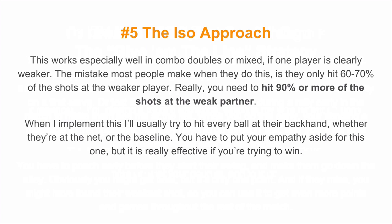The next doubles approach is called the ISO approach — you simply isolate and attack the weakest player. This works especially well in combo doubles or mixed, if one player is clearly weaker. The mistake most people make is they only hit 60-70% of the shots at the weaker player. Really, you should be hitting 90% or more at them. When I implement this, I usually try to hit every ball at their backhand side, whether they're at the net or the baseline. You have to put your empathy aside for this one, but it is really effective if you're trying to win.